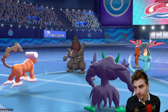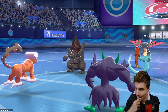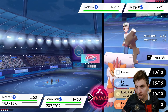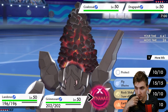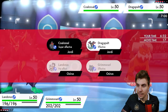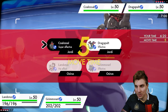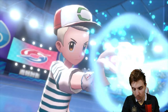We just see Dragapult come out with Coalossal. We could go Light Screen and then max quake into Coalossal, or max fly into Dragapult for the speed boost. It's really a question of whether they switch out Coalossal at this point. If they go for the burn here we've got one Lum Berry to get around it, but it makes it difficult to get the jump on Dragapult the following turn. You always have to worry about Will-O-Wisp and Brick Break Swipe from Dragapult.